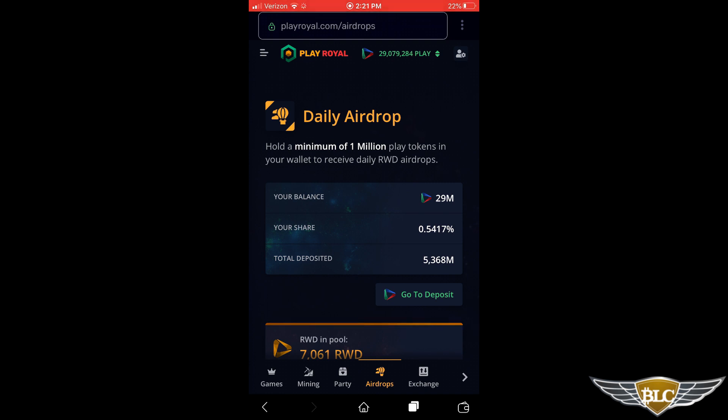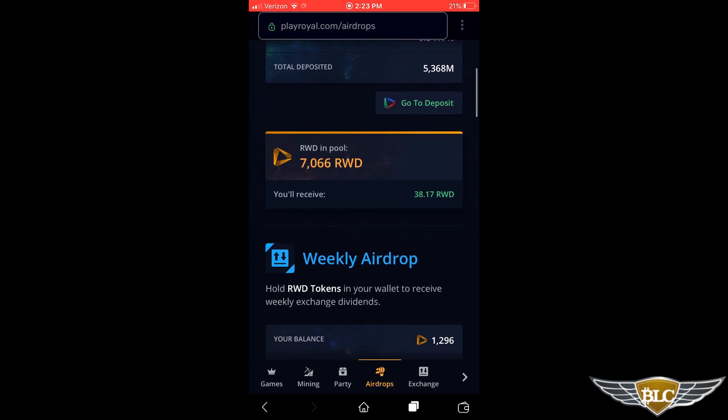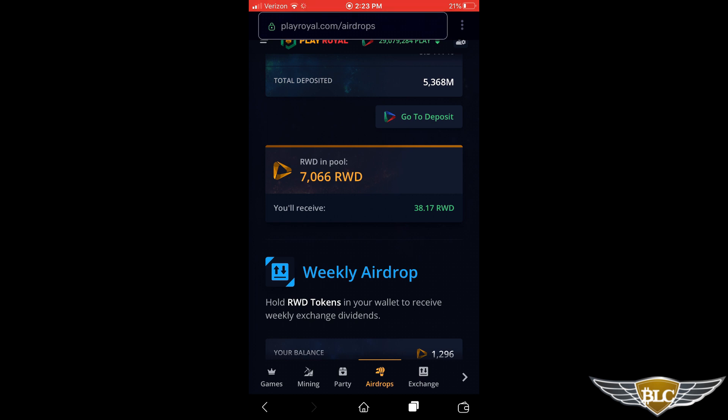I was actually holding even more Play, but I ended up trading some for profit on the PlayRoyal exchange — I had purchased much lower in value and the price went up over time as adoption has steadily increased. I took partial profit while holding the rest to keep earning passively as this platform continues to grow its user base and the amount of money flowing through it daily, which will only increase the value of the airdrops and revenue sharing. Scrolling down further, it shows how much RWD is in the pool for the current 24-hour cycle — currently 7,066 RWD — and how much you're qualified to receive. Looks like I'm going to be paid out 38.17 RWD at least, but there's a lot more time left in the day so the pool will grow much larger.